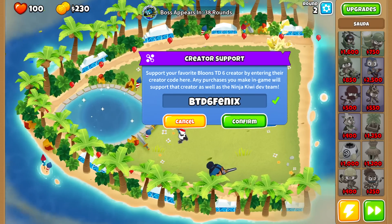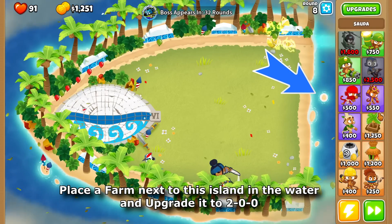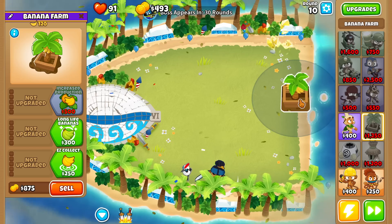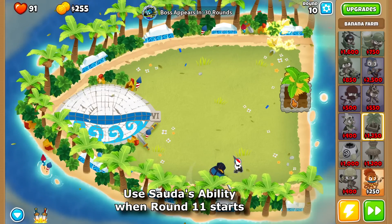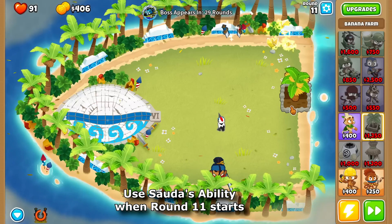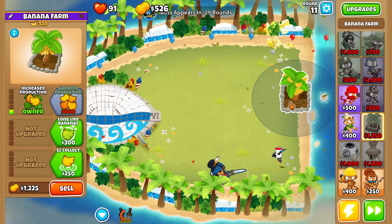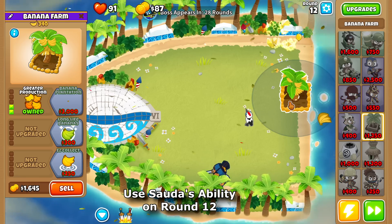Let's start by placing Sada. Place a farm next to the island on the water and upgrade it to 2-0-7. Use Sada's ability when round 11 starts, then use Sada's ability again on round 12.